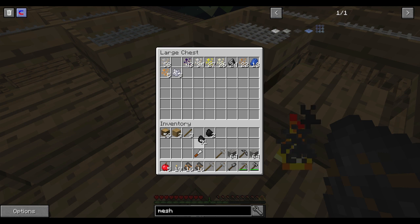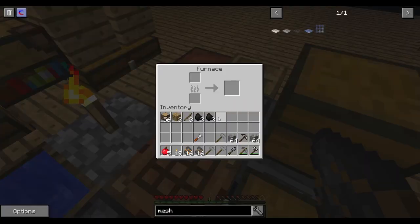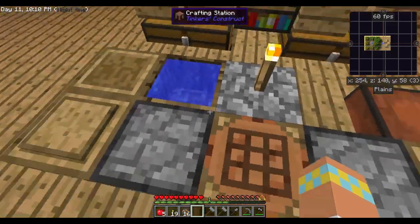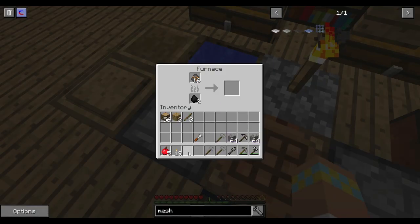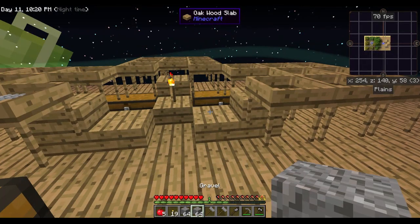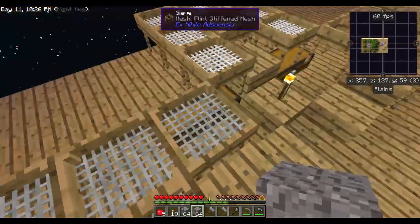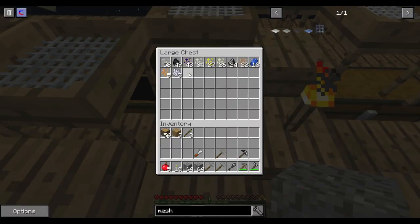We need another 64 iron. We don't want to get rid of coal since we like it, and we've got plenty of flint - we still have 24, which is enough to repair all our tools if we need it.